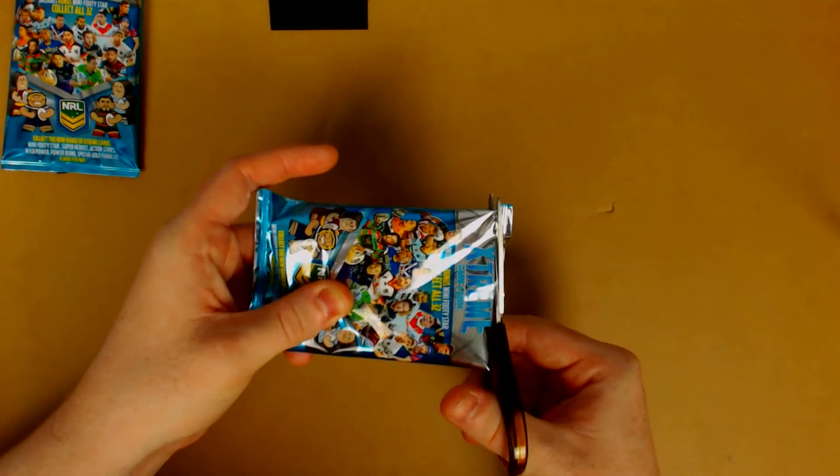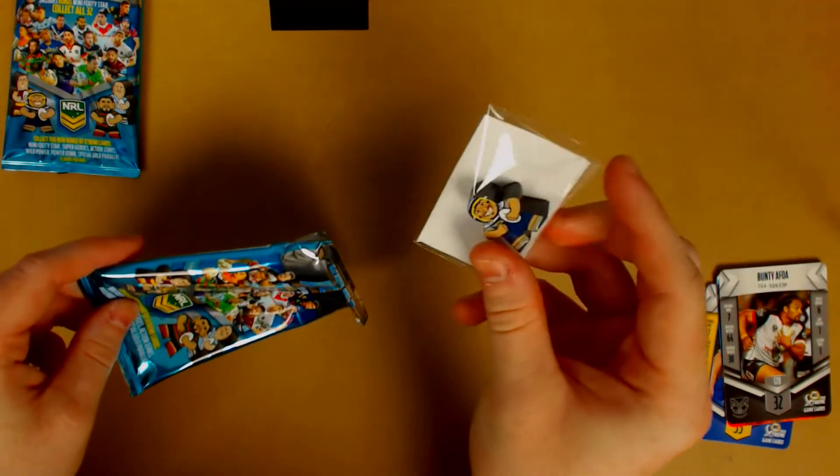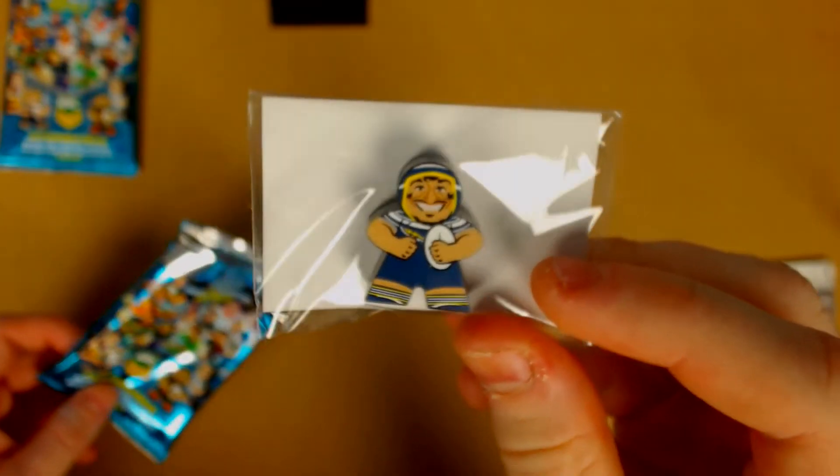On to the third pack of the episode. There we go — that's a successful cut, I'll take that. What little mini player do we get? We get Jonathan Thurston! That's the best one we've gotten so far. Pretty happy to get JT — been trying to get him for a little while and we finally got him. We'll probably get him in the next pack too now that I've got him. First player we get is Bunty Afoa — don't really know too much about him.